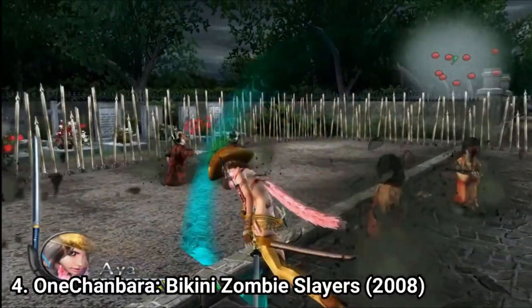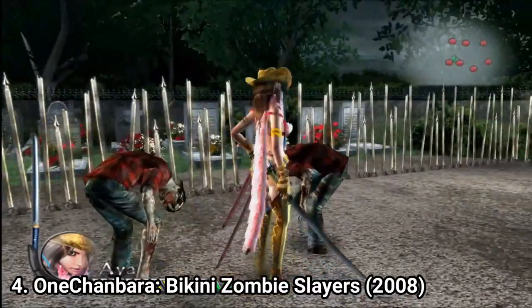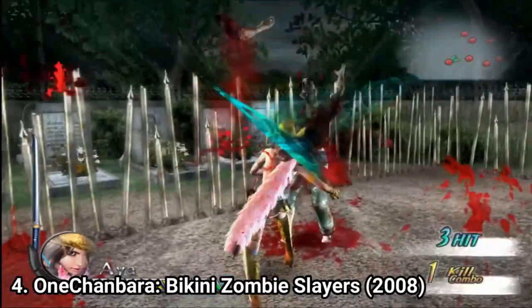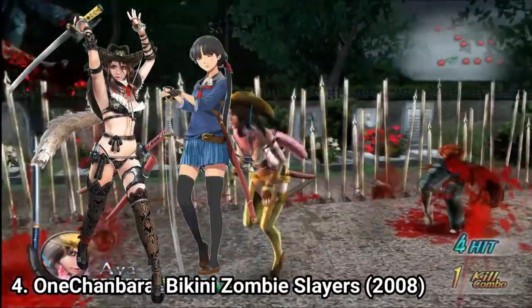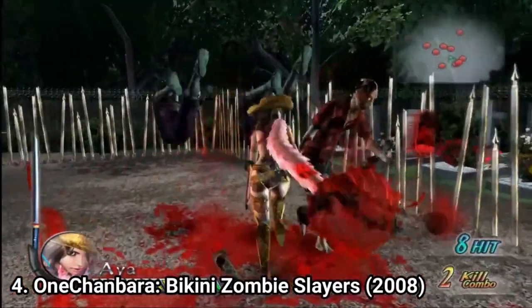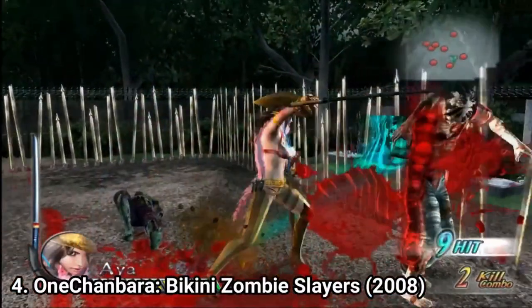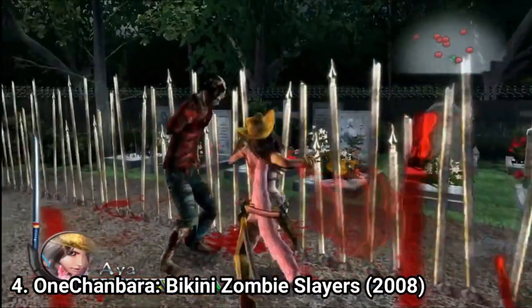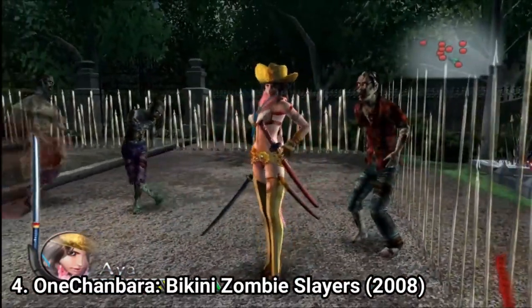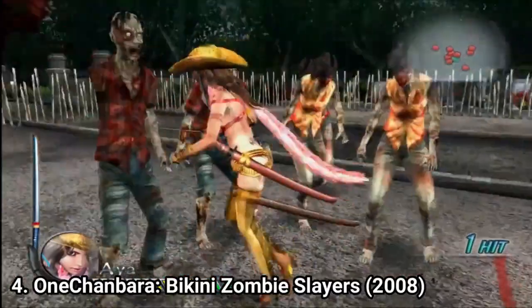Oni Chambara: Bikini Zombie Slayers is, as the title says, a Bikini Zombie Slayer hack and slash game. You play as 4 characters: Aya, Saki, Misery and Reiko. Each character has her own story missions and own quest missions. Once you select any mission, you get into an enclosed area like the one you see now in the video and start hack and slashing.